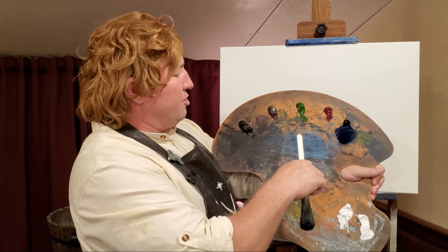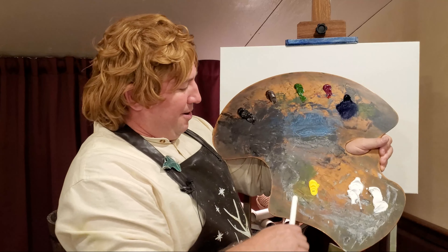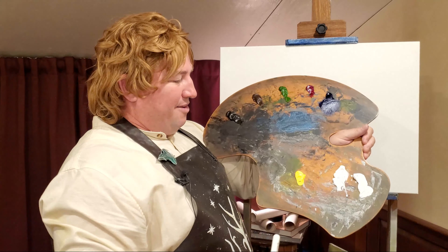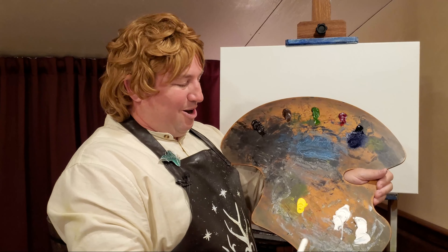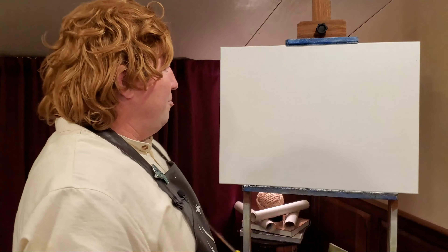So we've got our colors here: Phthalo Blue, Alizarin Crimson, Sap Green, Burnt Umber, Ivory Black, Cadmium Lemon — that's what it is today. And then we have some Titanium White, of course.